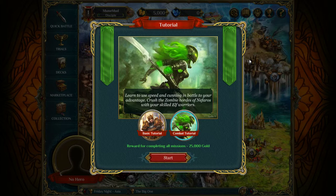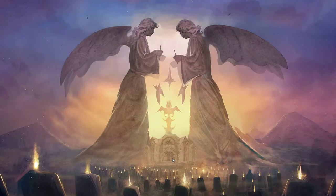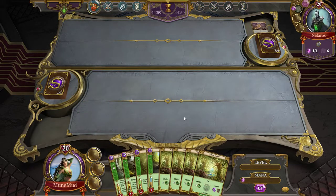Welcome back to Spellweaver, a free-to-play card game on Steam. Last episode I played the basic tutorial; now they want me to play the combat tutorial. Once I complete this I get a reward of 25,000 gold. I haven't been able to get back to the main menu yet because I've been stuck in tutorial mode, so let's get this going and explore the main menu.